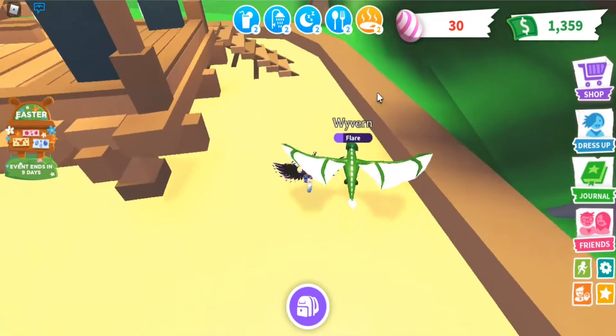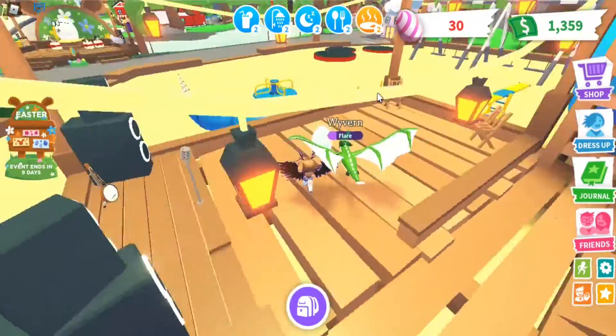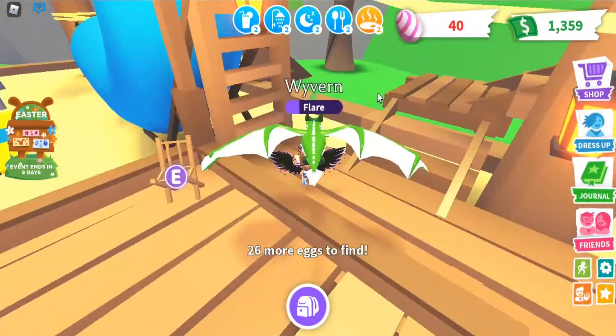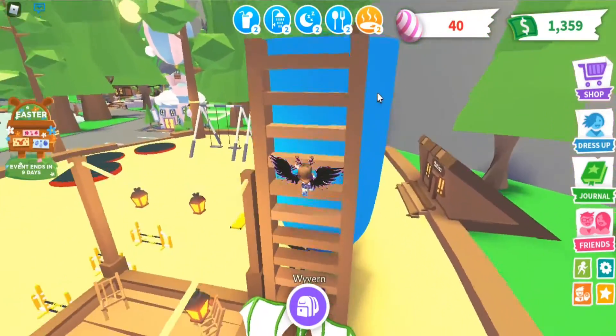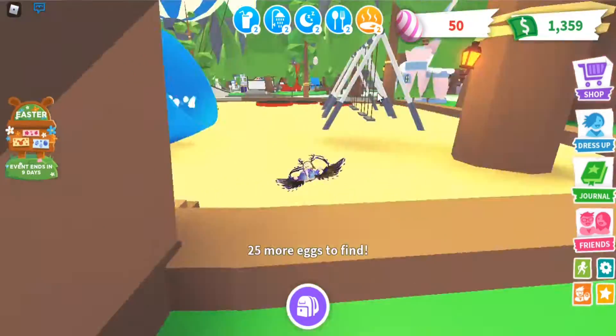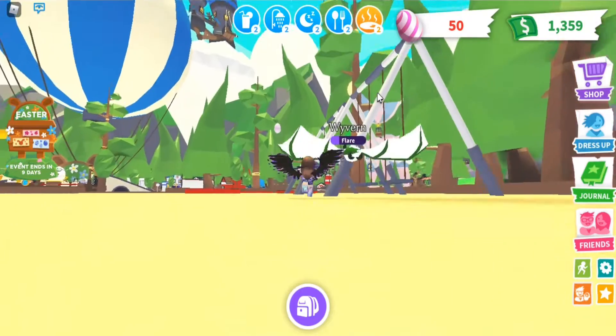The brown one looks like chocolate. I saw a lot of areas where you can find eggs, so I'm going to try to find all of them and try to complete a couple of tasks while I'm at it, because I have a lot. I didn't even see the egg there. Oh, I see one over there though. How am I going to get that?